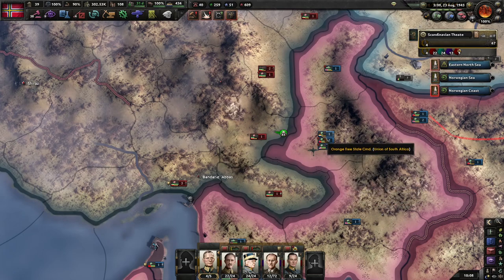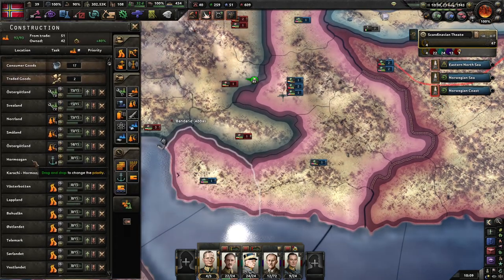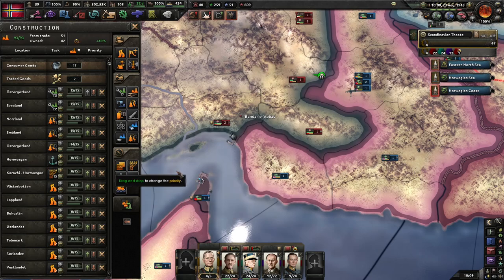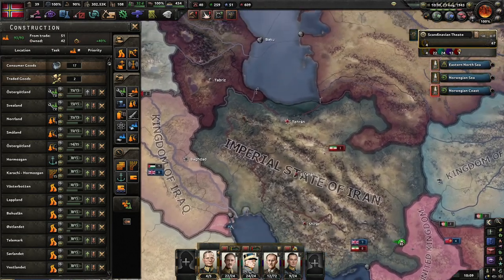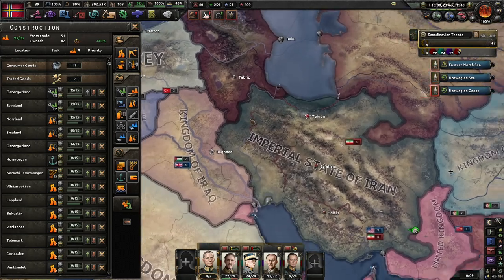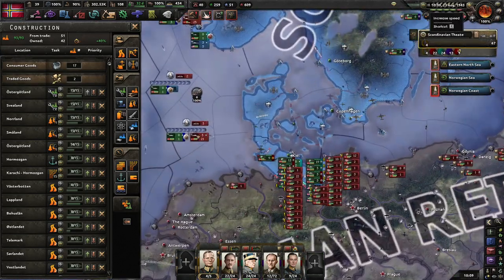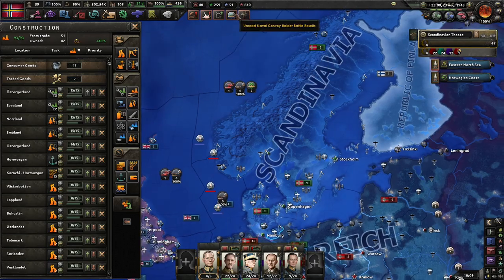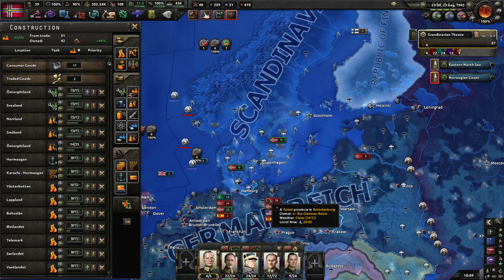The Yanks and South Africans are pushing into Iran. I've started building a port down here near Hormuz — correct me on the pronunciation if I'm wrong. That should help further the push here. Once Iran falls, it'll free up some troops. It's early-to-mid 1943, and there's a bit of a stalemate as we wait to rebuild things and keep pushing.